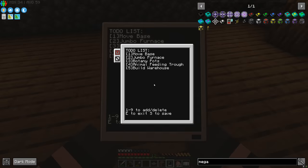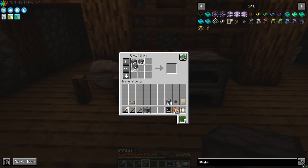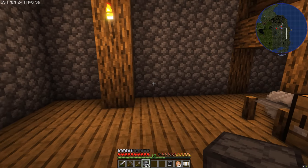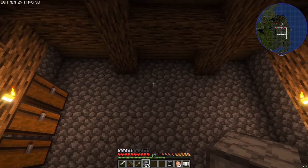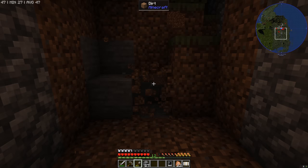To-do list number one is done. Number two is the jumbo furnace. A jumbo furnace is quite literally just a really big furnace — you need to put 27 furnaces in a three-by-three-by-three cube and it creates a jumbo furnace. We'll need some more cobblestone. Luckily we've got the dank so we've got loads of this stuff. Rather than putting it in the middle of the room, we're going to embed it into the wall right at the back here.